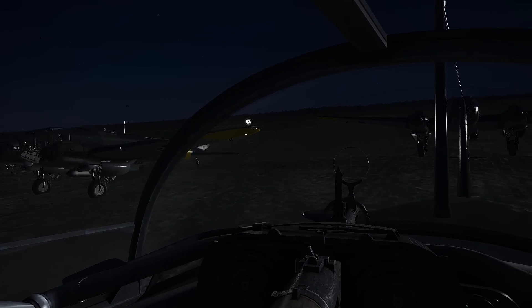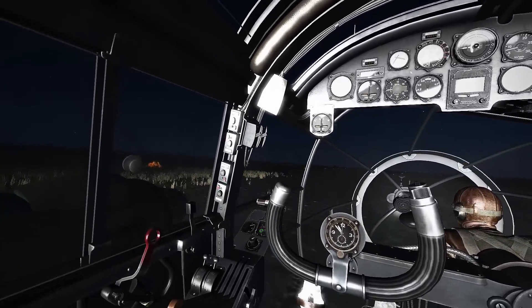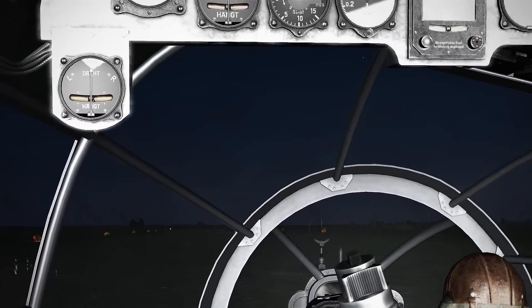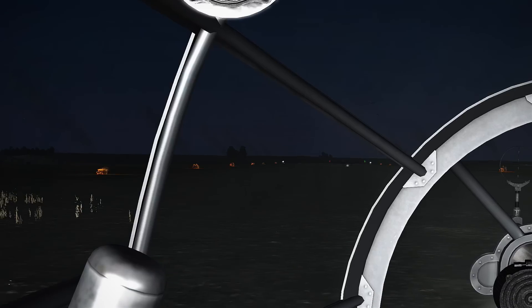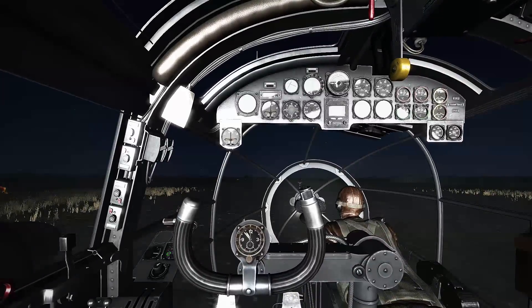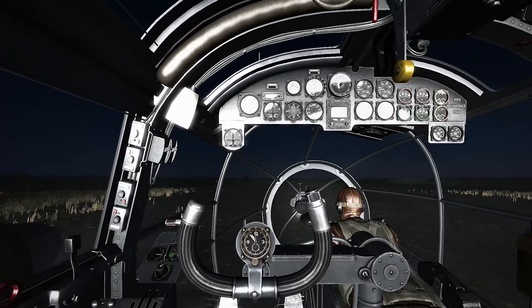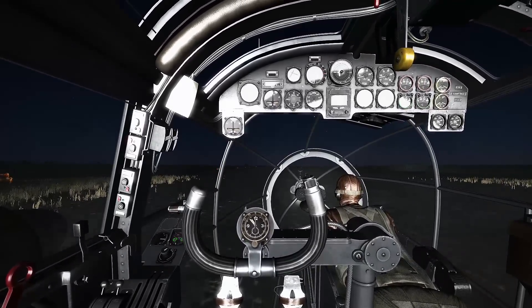Coming to the top gunner you can see the two spotlights on the runway. That one's just been given clearance - there's the green flare, he's away. We're next! Let's get a bit of flap in - about 35 degrees of flap for takeoff. Let's lock the tail wheel and dab the brakes. Ready when we're given the command.